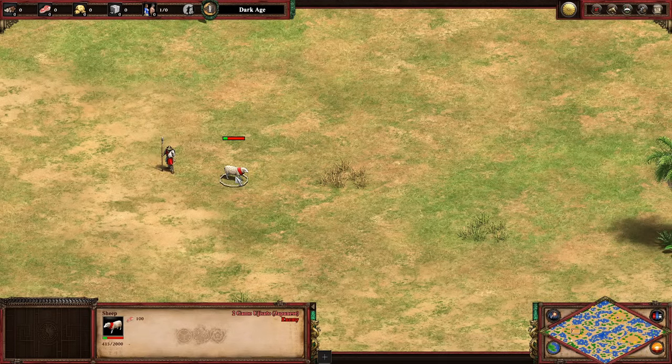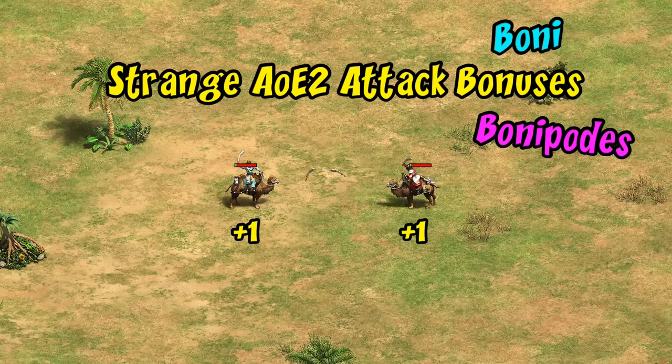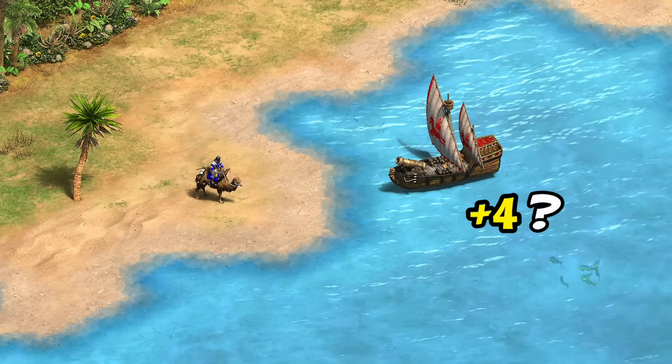Hey guys, Spirit of the Law here. In the last video we looked at examples of unexpected attack bonuses, ranging from Mamelukes to sheep. The inspiration was the elite Mameluke's random-looking plus one damage they do to themselves, but it turned into a larger discussion around various strange attack bonuses. I didn't have a great reason for why Mamelukes have plus one, or why cannon galleons have an equally random-looking plus four attack against Mamelukes specifically.